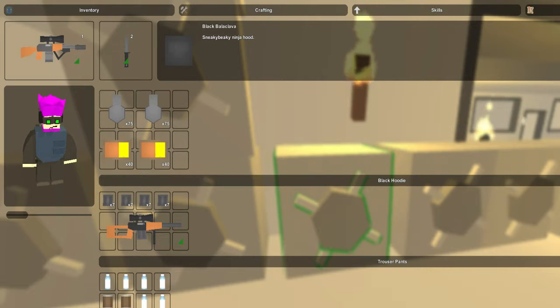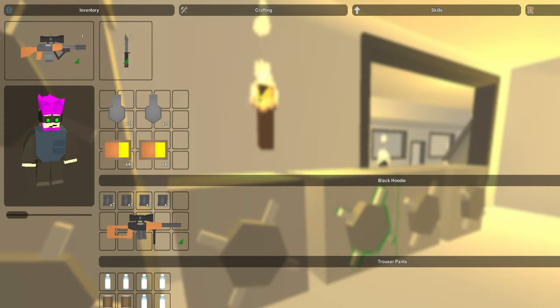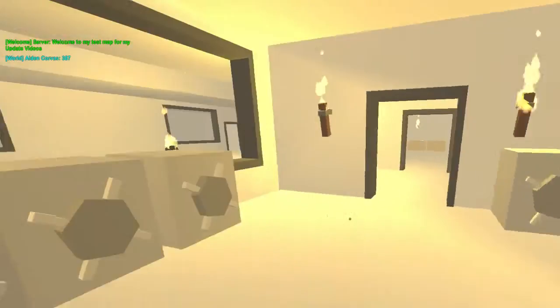And then we have the balaclava — I don't even know how I'm saying it. Like the description said, it's the sneaky beaky ninja hood. We got the black one, and then of course blue, green, orange, purple, red, white, and yellow.